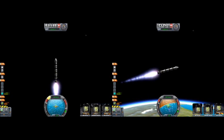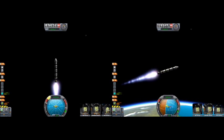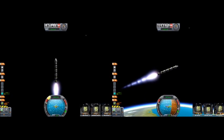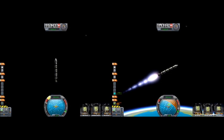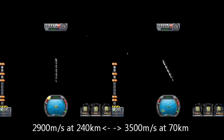Amateur physicists might wonder how one physical system ends up with a particle with more energy and momentum than another. The key is to account for the fuel mass: the right rocket aims to burn all its fuel as low and close to the center of gravity as possible, so potential energy isn't wasted lifting fuel to higher altitudes. On the left we're still burning fuel at 190 kilometers up, having carried it all that way; on the right we burned at just 62–63 kilometers — much less energy required. At burnout, the left rocket is doing 2,900 meters per second at 240 kilometers, while the right managed 3,500 meters per second at just 70 kilometers.